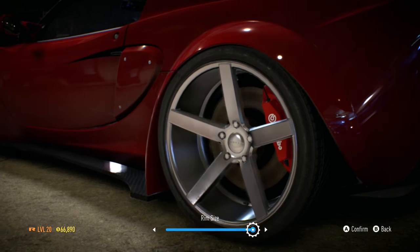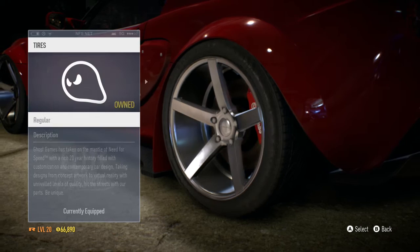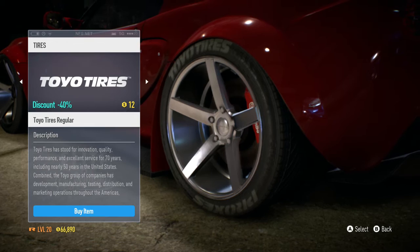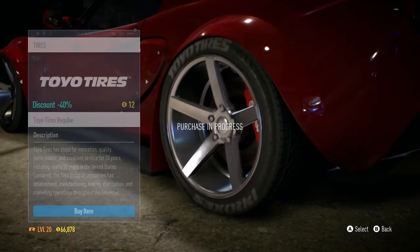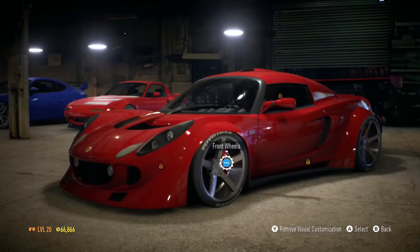We're going to leave them the standard colour. And we shall put some Toyos on these, just because - why not? Fairhaven is Most Wanted 2012. I guess it can stay on the car. I would assume this car, or at least a version of the Exige, might have been in that game. Those Toyo tyres there - lovely jubbly.